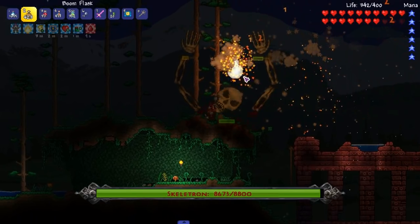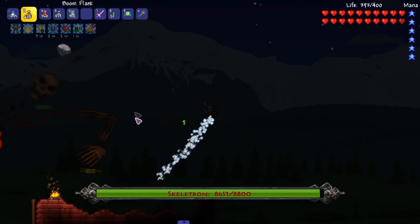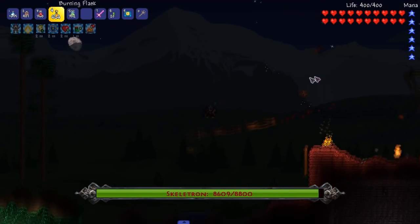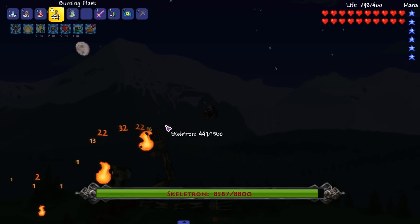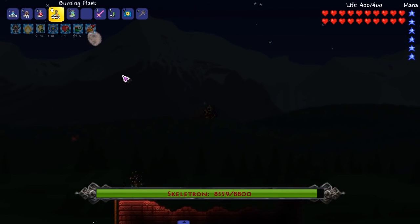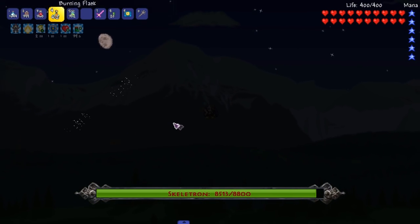Obviously with Skeletron, you don't do damage to his hands. We're gonna throw these flasks at him. I think I nerfed these — I really should be playing with the beta versions of Tremor but you never know what that's gonna break. Hopefully I have enough time. Got more than enough time to beat him. Burning Flash — we can use these too. You can't just hold the button, you gotta keep clicking which I love.